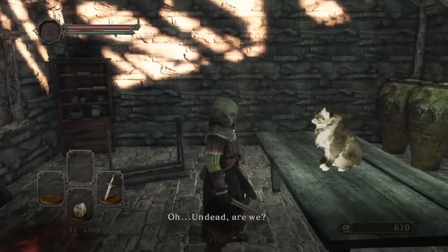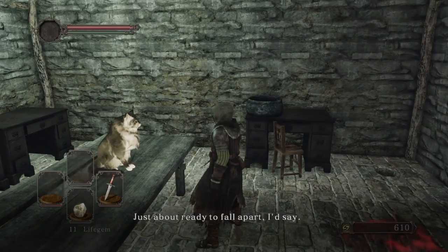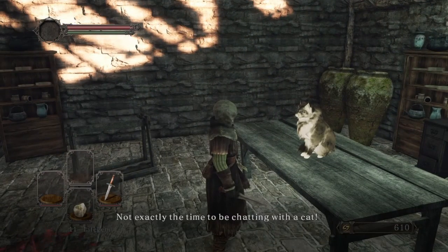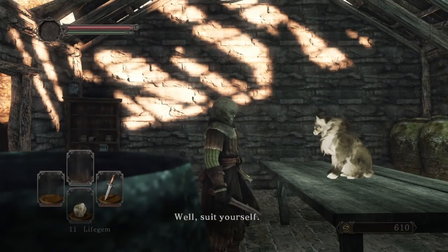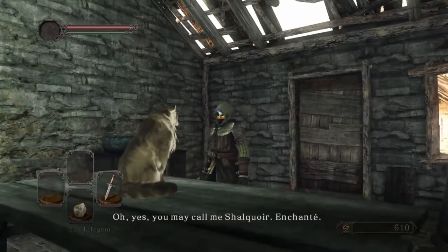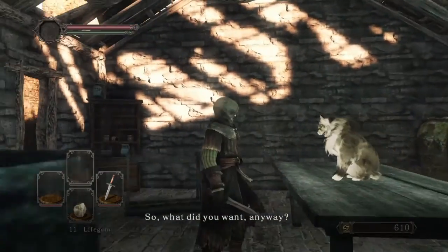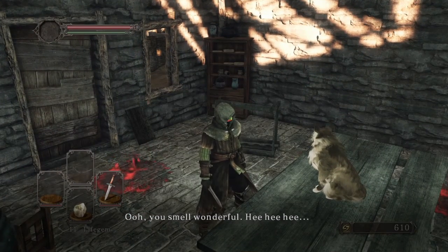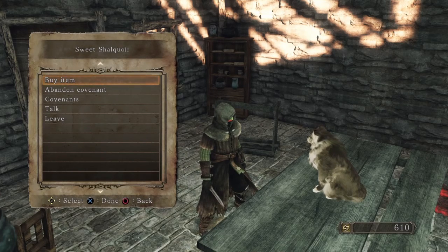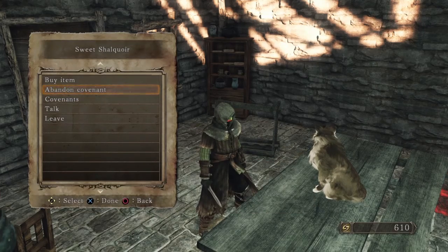Hi! The cat says: 'Undead, are we? And one without much time remaining - just about ready to fall apart, I'd say. Not exactly the time to be chatting with a cat.' She introduces herself: 'You may call me Shalquoir. Enchante.' She's a little weird.